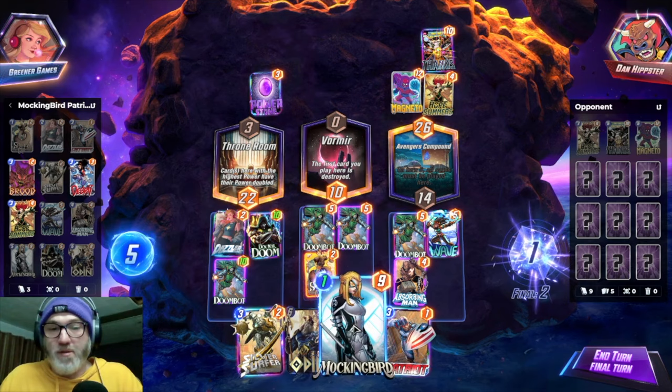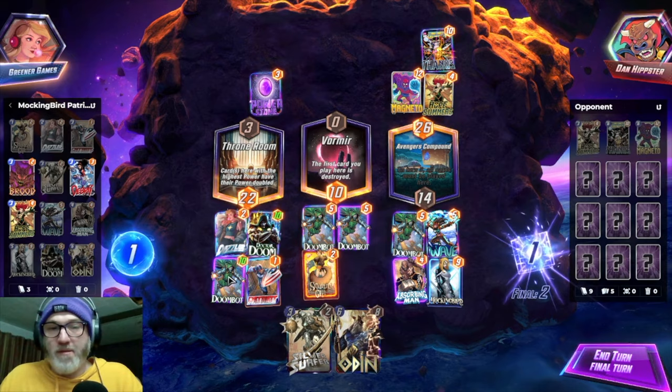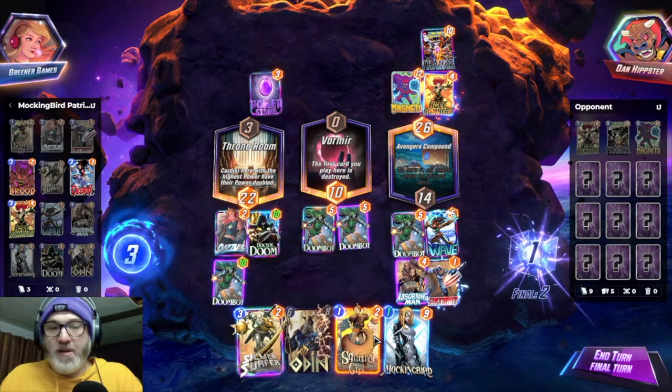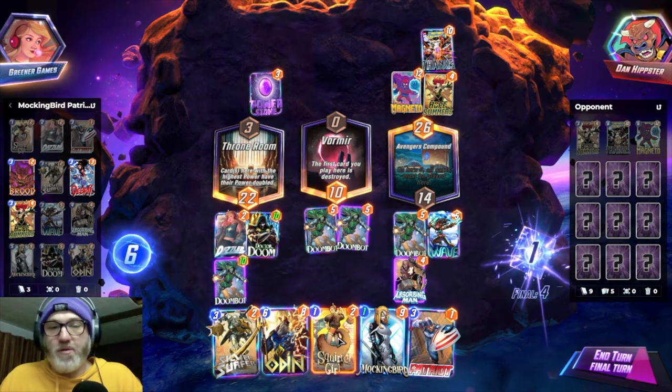We put Patriot over here and play Mockingbird. Wait, no — we're gonna lose this lane, right? So we put Patriot here, Squirrel Girl here. Squirrel Girl, Patriot, Mockingbird. Unless they have Shang-Chi and then everybody cries.